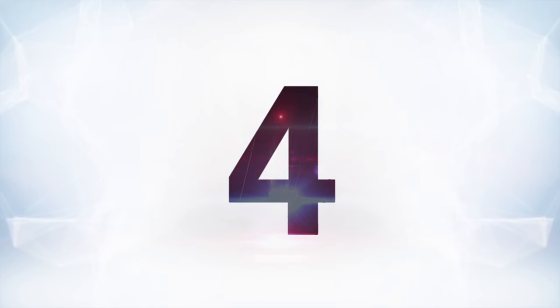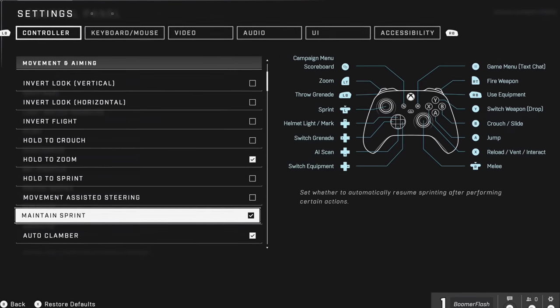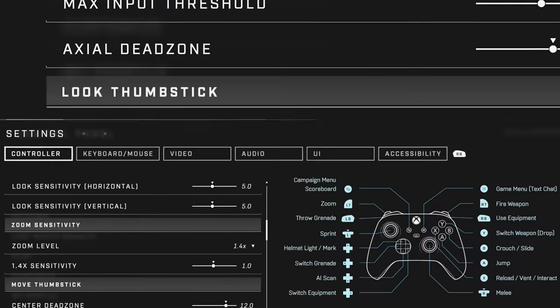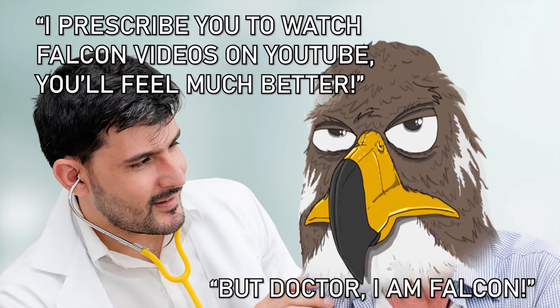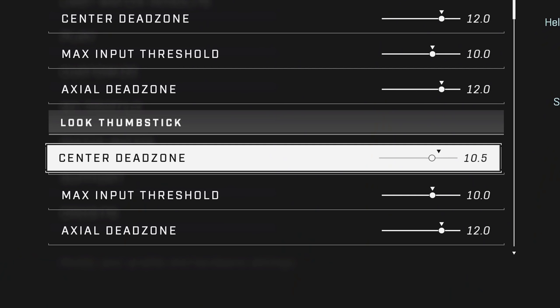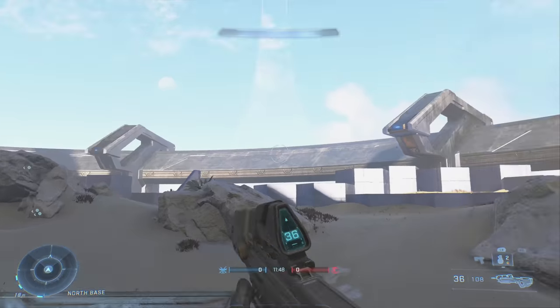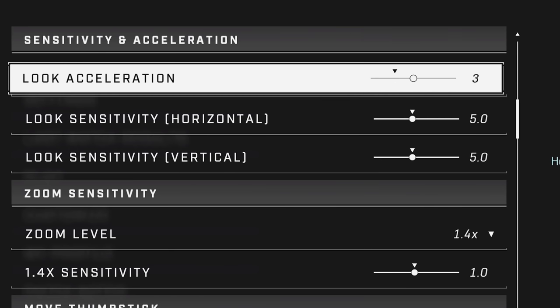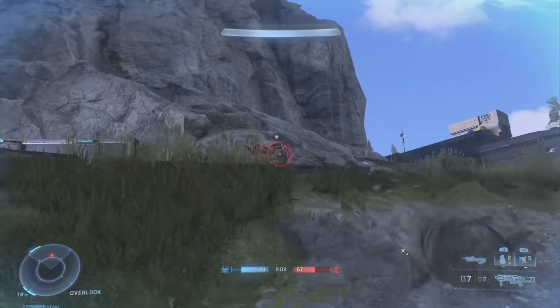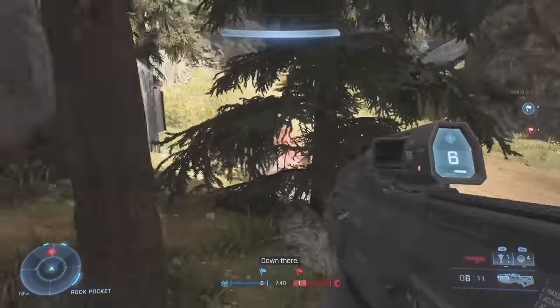At number four, there are some controller tweaks you can use to get a little more out of it. The two main things to tweak for Halo Infinite if you're using a controller are the dead zone and the aim acceleration. The dead zone is 12 by default, and a lot of people say to either lower it all the way to zero or put it around three. If your controller has drift, don't go too wild changing the dead zone, but the general consensus is that lowering this setting is an improvement. And if you want to look around quicker, aim acceleration should help — some people say to even double it, but just adjust it until your aiming speed is comfortable. Adjusting these two simple settings can really improve your performance online.